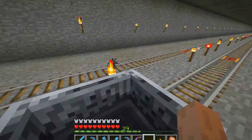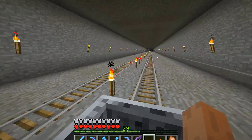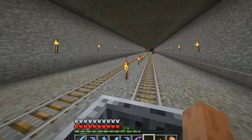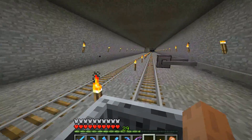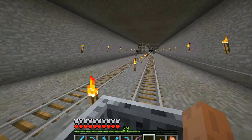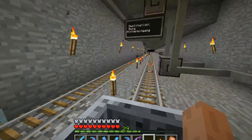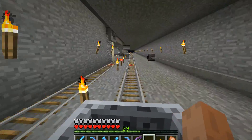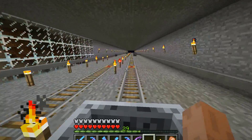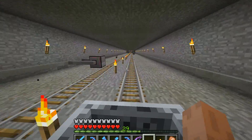You'll notice there's no cable yet running on the other side of the track — that's because I have not implemented the feature to travel through the Atlantis station yet. But I will do that in the future so all the other destinations beyond Atlantis station can be reached directly from the other stations.